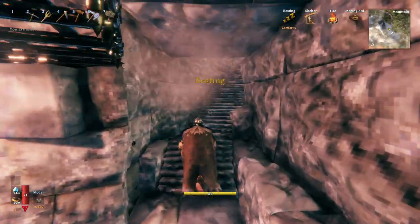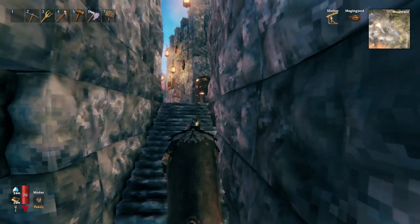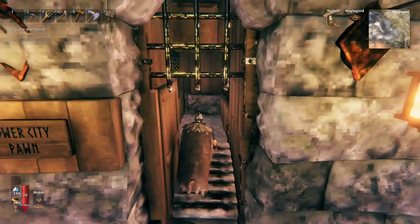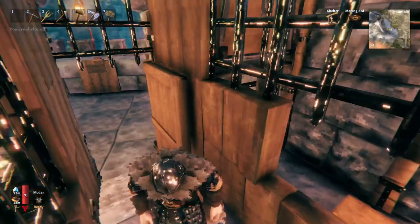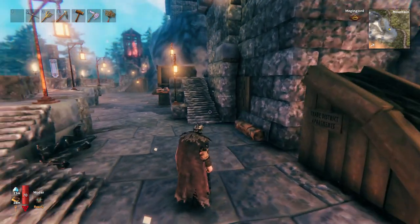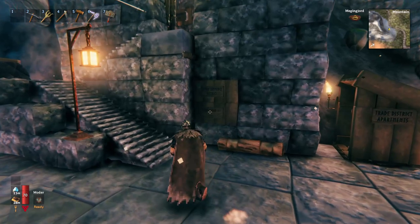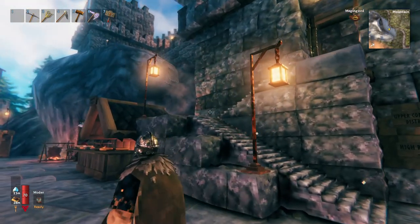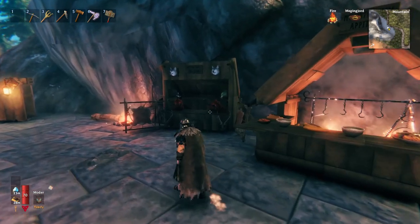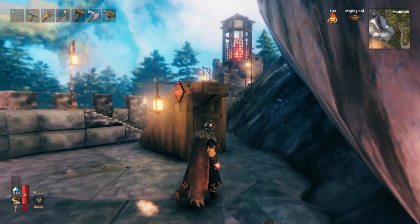We'll go down the main thoroughfare — the main lower city, another WoW reference — and come out here into the trade district of the lower city. You'll see we have the lower city pawn shop with storage for people and money to be loaned out, the trade district apartments, and the entire main wall facility is accommodated with living space. The upper commerce district is up in this fortress area, but we'll be going through there shortly. We'll go along lower city and see Mountainous Appetites and By the Skin and Teeth fur trading.